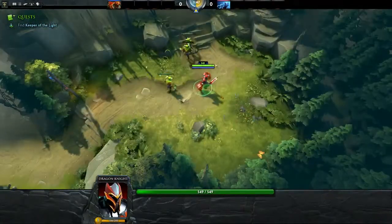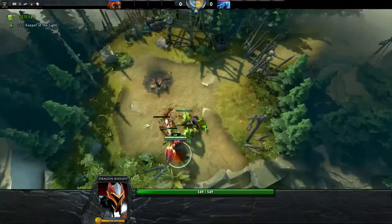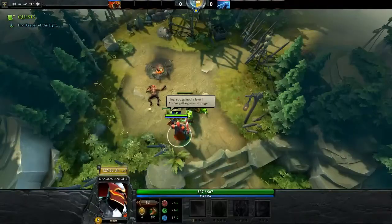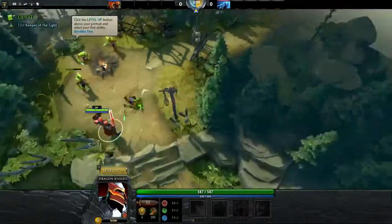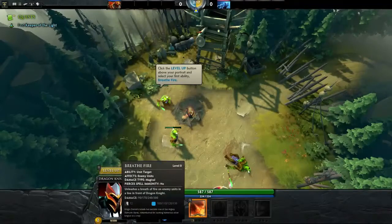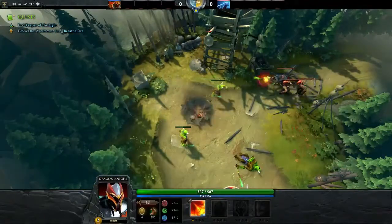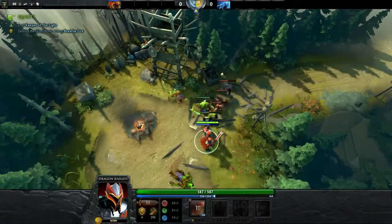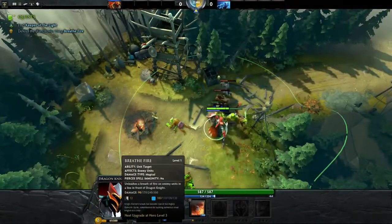I don't even have a clue. Kill it, go help before the dude dies! I gained a level - getting even stronger! Now what? Click the level up button above your portrait and select your first ability: Breathe Fire. Level up! It affects enemy units in a line in front of Dragon Knight - unleashes a breath of fire. Kill some stuff! Quick cast Breathe Fire. Click on the person and oh, because they're in a line, that's even more helpful.